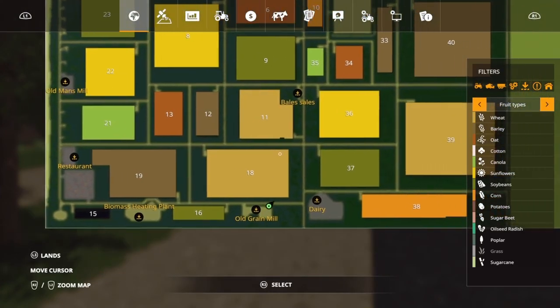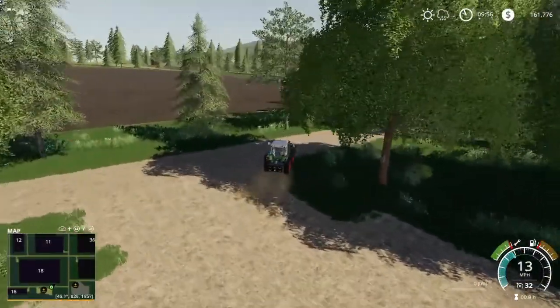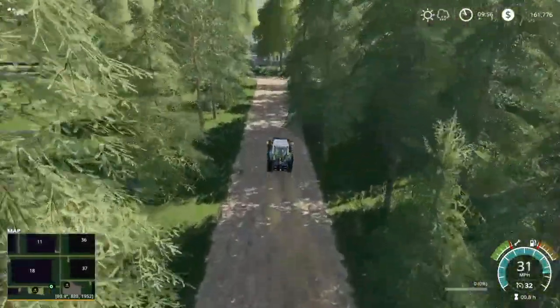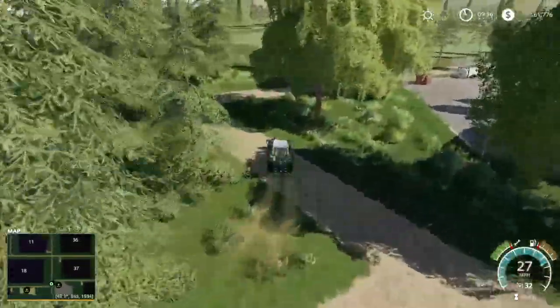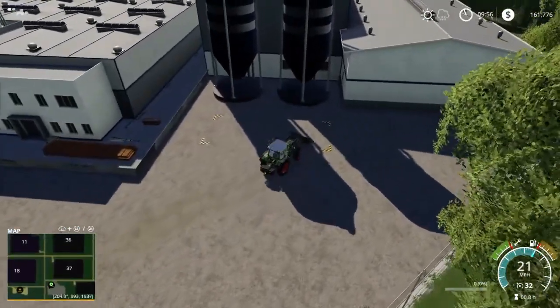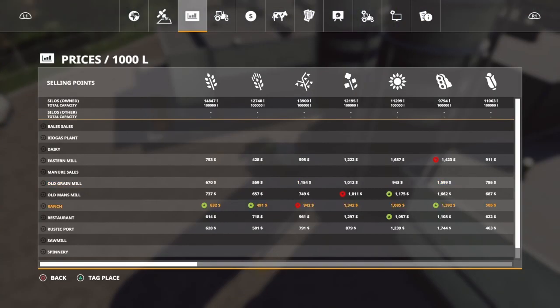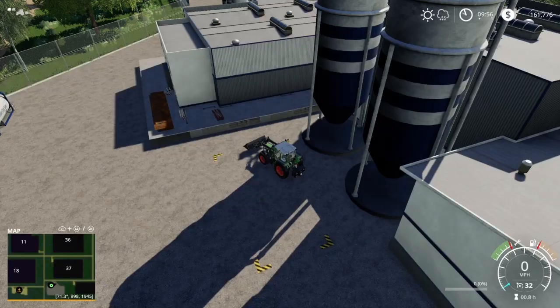Awesome. So we're gonna come back across and go to the dairy now, and then up to bale sales. I just can't get over how much room you have on the edges of these fields. It looks like you're gonna have to enter from up here in the front, and right here is gonna be your sell point. Let's take a look at prices at the dairy — you're gonna have eggs and milk, and eggs are paying really well here right now.